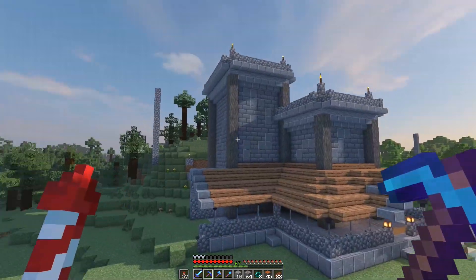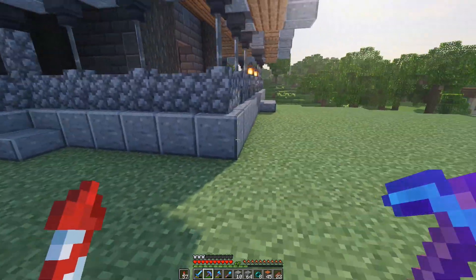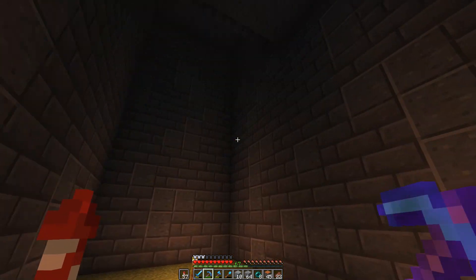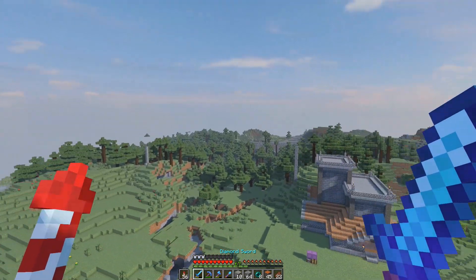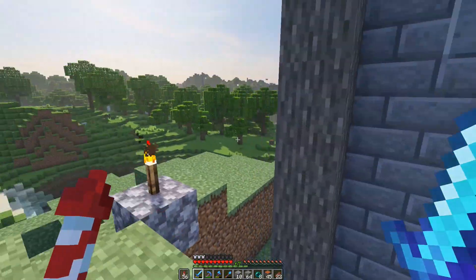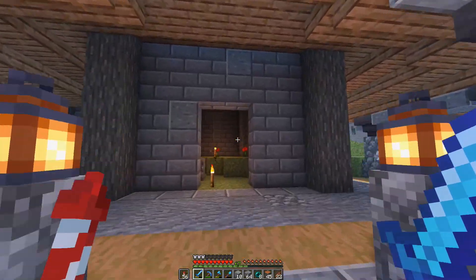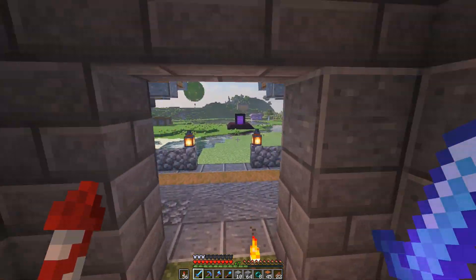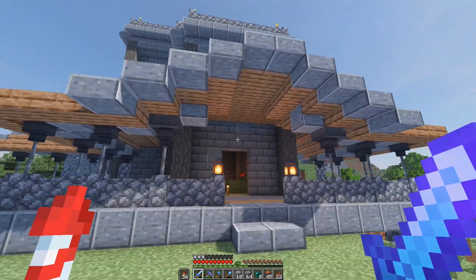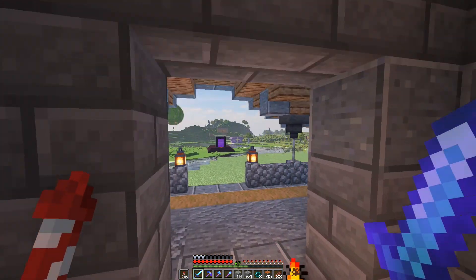I'm basically done with the exterior. There are just a few details — I might bring in different variants of stone bricks and add a little entrance way out front. I still need to do the chimney, but first I want to build the interior to decide what kind of furnace I'm making, and then I'll base the chimney design on that. I also want to do some terraforming around the area once the interior is done. The priority right now is getting this shop open because everybody needs iron and I have the iron farm.